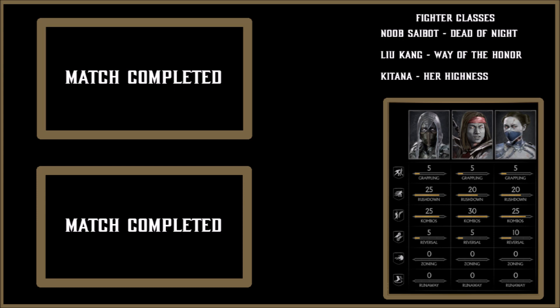What I have is: Noob Saibot on Dead of Night, Liu Kang on Way of the Honor, and Katana on Her Highness — those are the variation classes. On the bottom right you can see the AI settings, and on the left you see two fights. It was just Noob Saibot and Liu Kang — reason why two fights, because they've won the attacking battle, so it's pretty good.